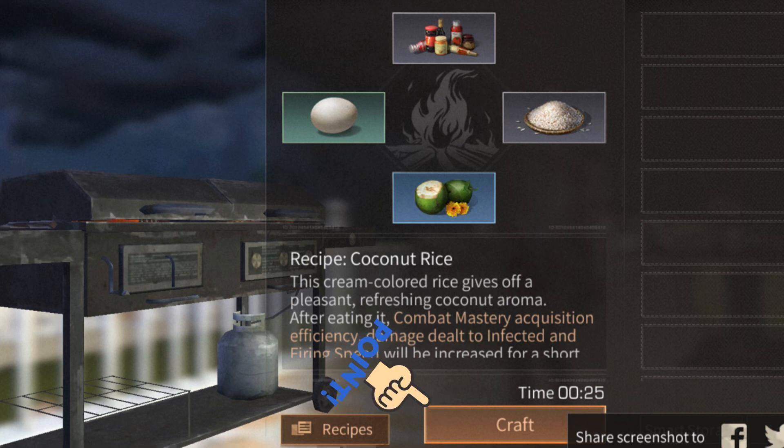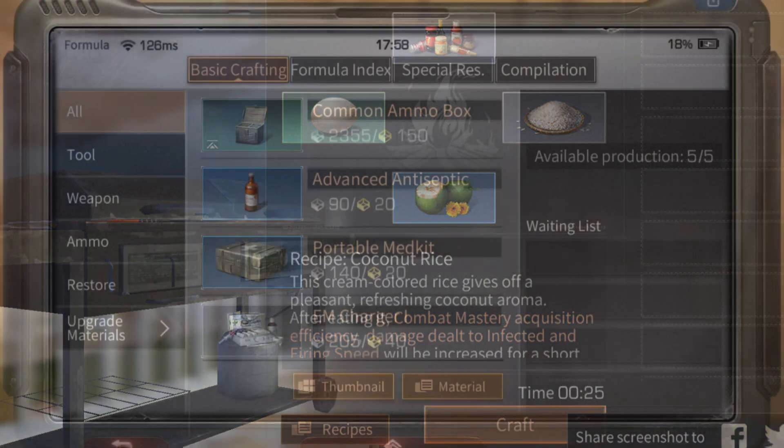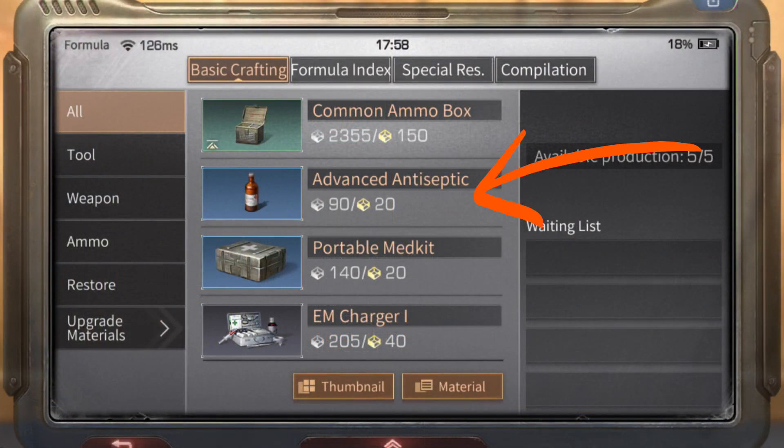I hope this helps. Next, we are going to talk about advanced antiseptic. Some zombies can make your character sick, so this is going to heal that ailment.